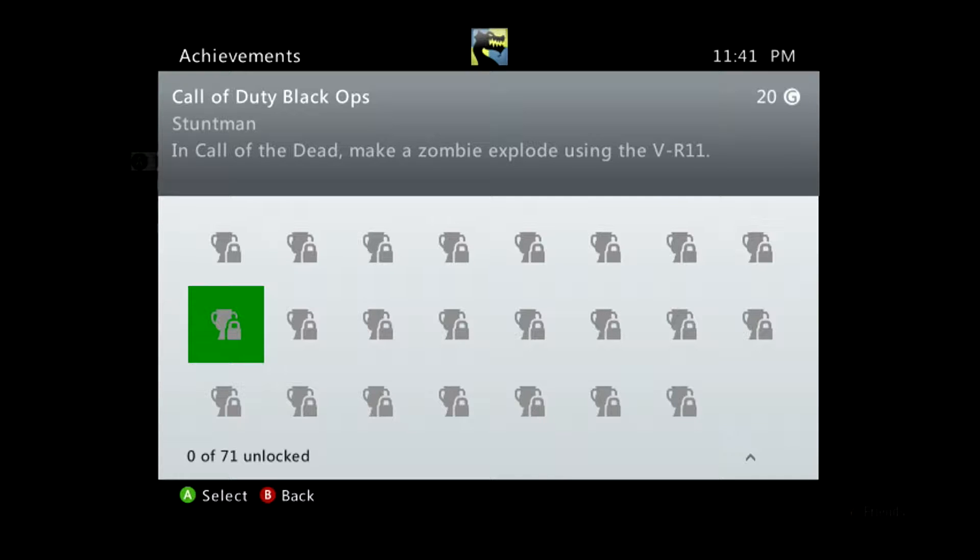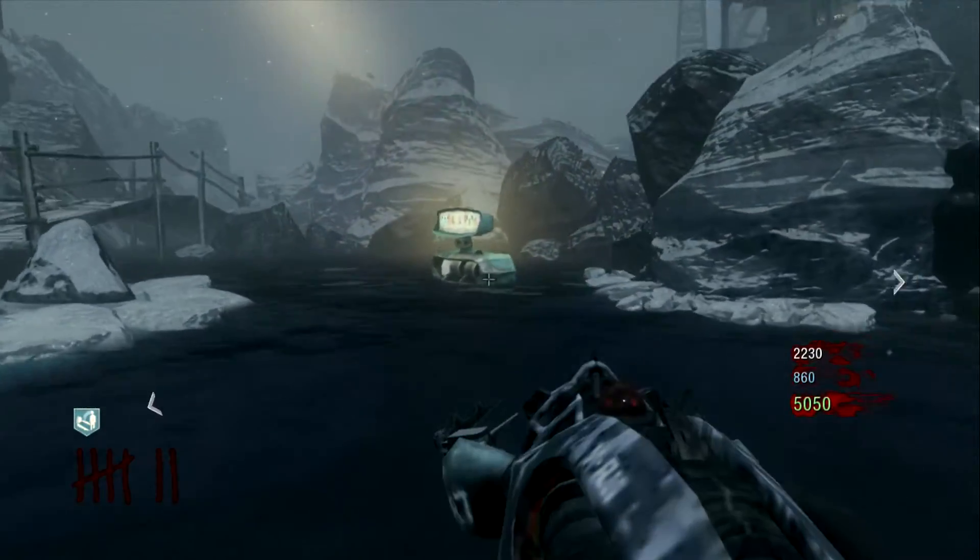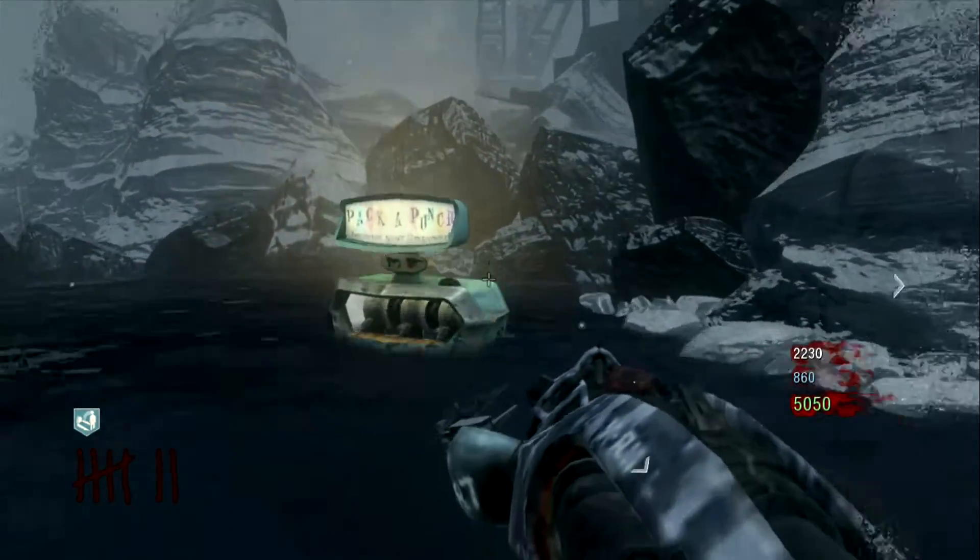It's called Stuntman, and all you have to do in Call of the Dead is make a zombie explode using the VR11. You have to upgrade it, and we're going to upgrade it right here. There's a zombie right in front of me and he's about to get it because I'm about to do this achievement.